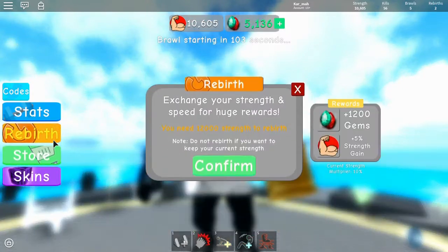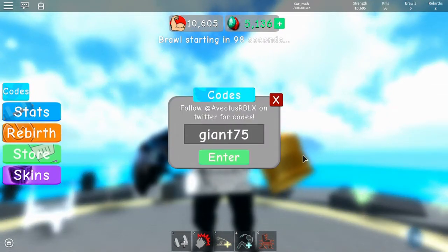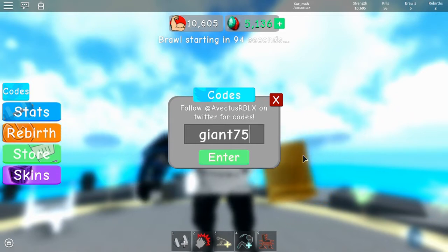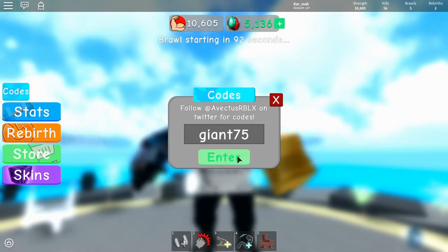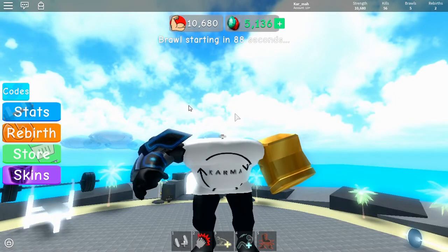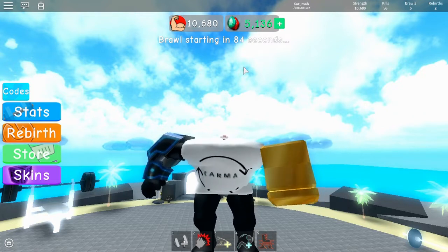Anyways, let's put in the first code. The code is 'giant' — no caps, no nothing. That will give you 75 strength just like that. This is obviously for beginners and stuff, so if you're just starting out, there you go.